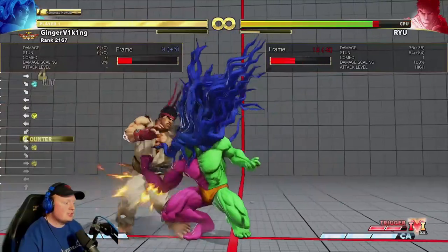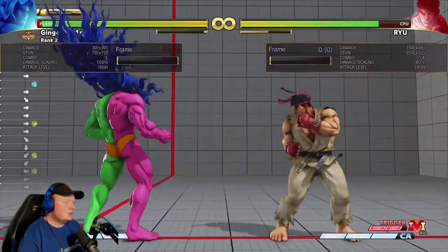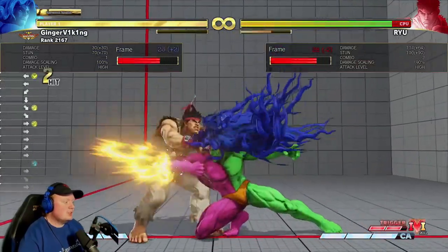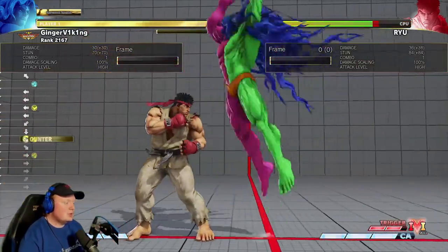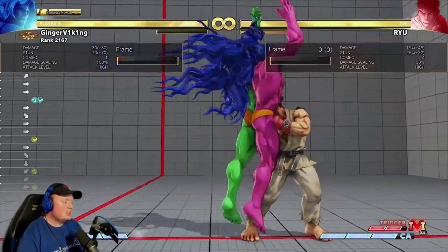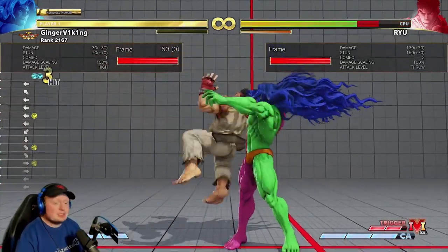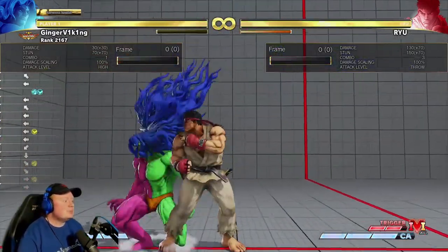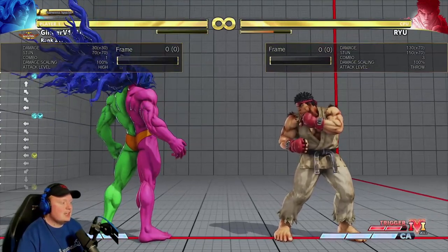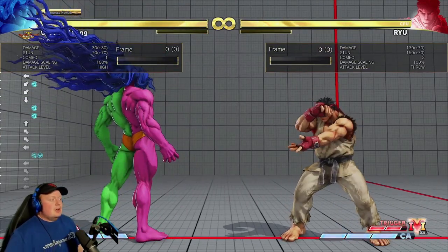If you do quick get-up, he's plus 3 if you dash up. He can get lights off, so he can throw you, but it's like plus 1, so the timing is a bit far. But that's basically what he gets. He gets like a light stand light kick, a stand light punch, a crouch light punch, depending on the stuff.